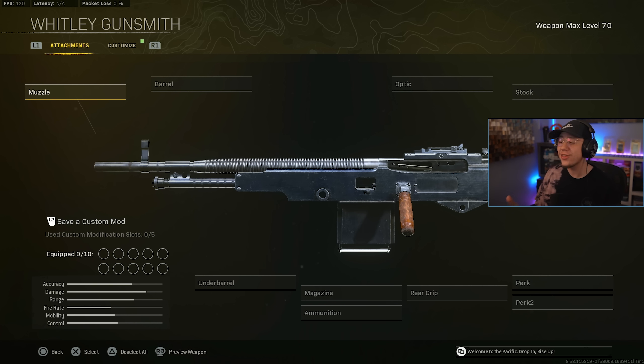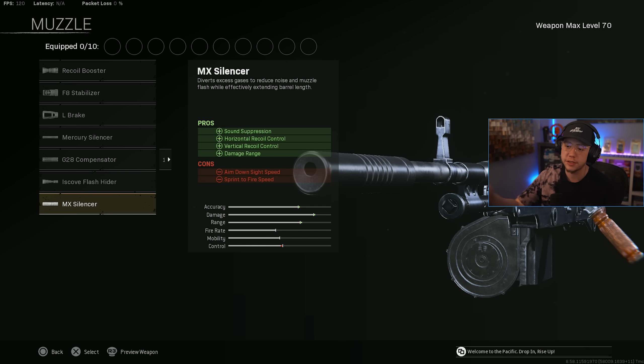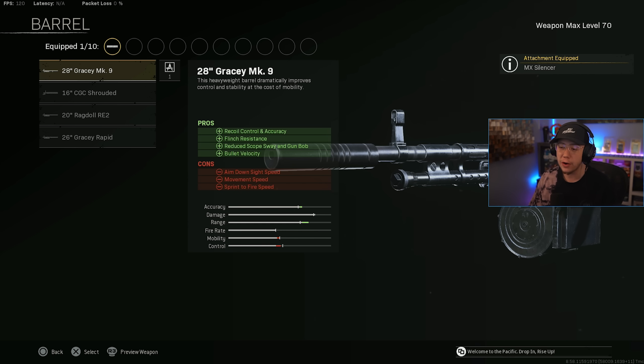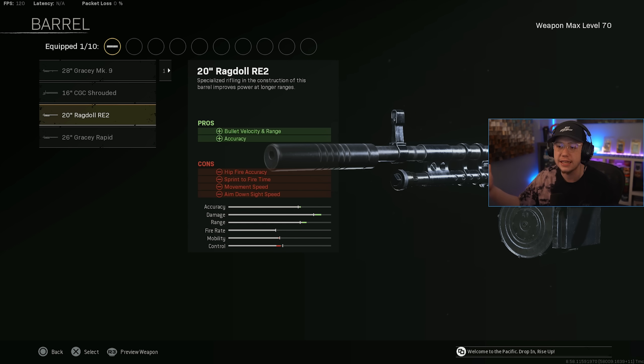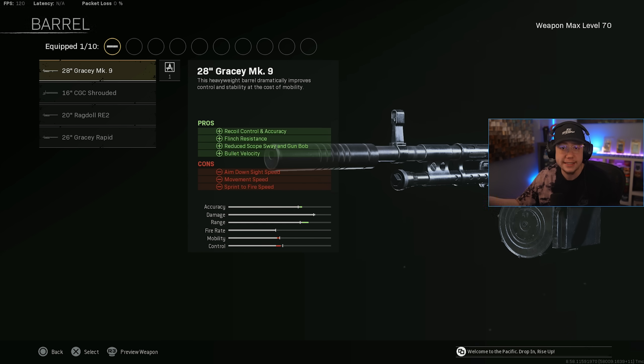Next up, a bit of a surprise: we've got the Whitley. This ended up getting a new buff with Season 3 Reloaded and it is now actually a beast over long range — pretty easy to control and it now hits harder over a longer distance. Surprisingly, the Whitley is finally an actual usable competitive meta weapon for long range. First up, we're going with the MX Silencer to keep us off the radar and for better control and range. Unlike some other Vanguard LMGs, it doesn't have a barrel that gives infinite damage range, so the best choice is the MK9 for better control and velocity.